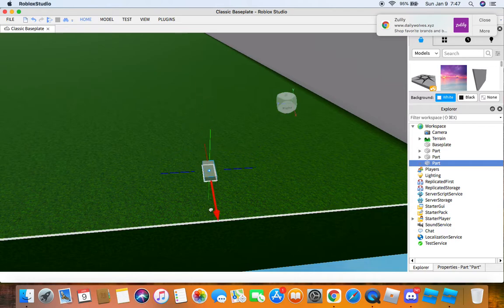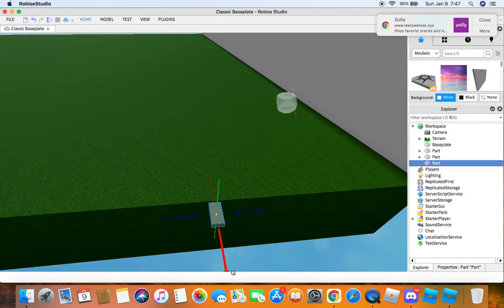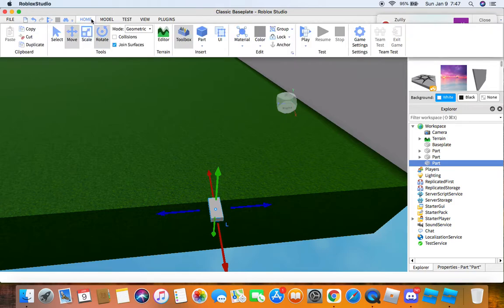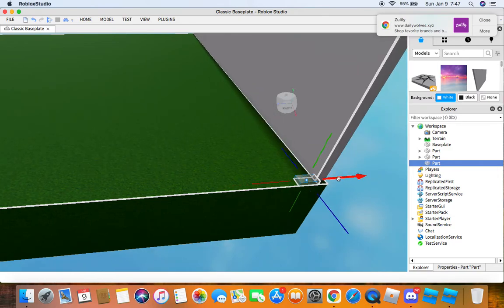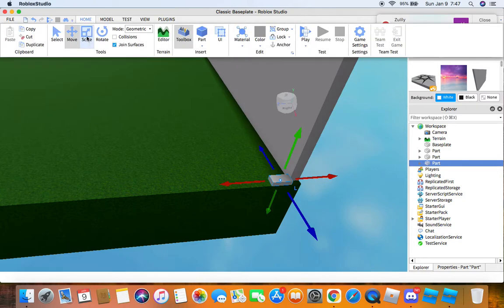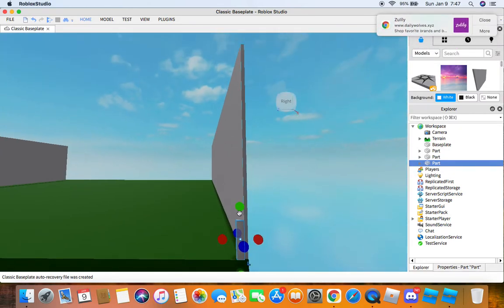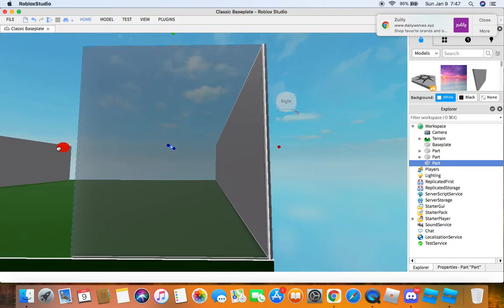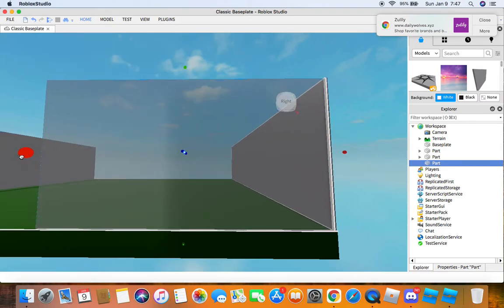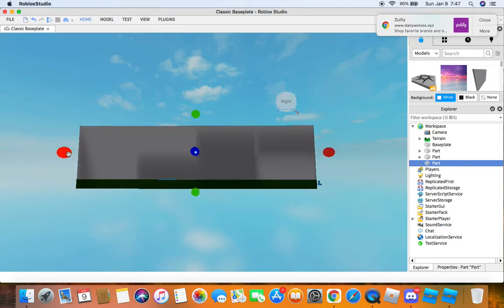Now we're going to go to Home, put this part down, and then we're going to put it right here, rotate it into here, then move it here. And then boom. We're going to scale it out to the same length as that one.